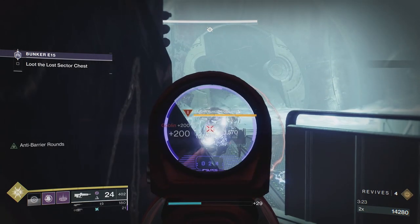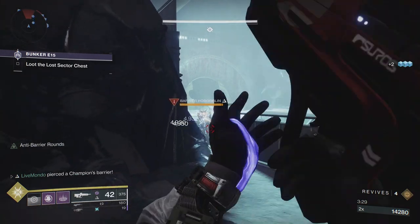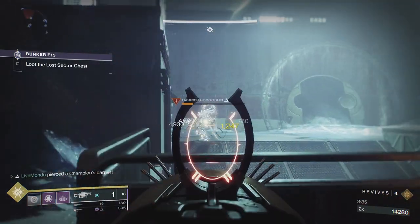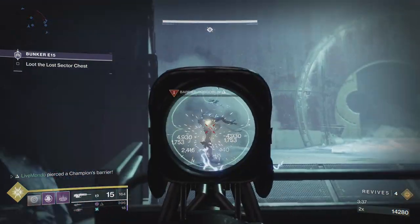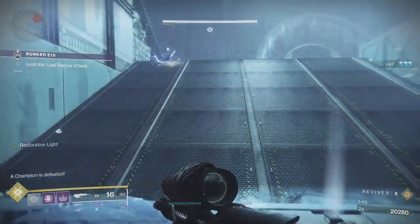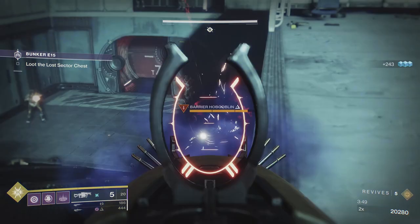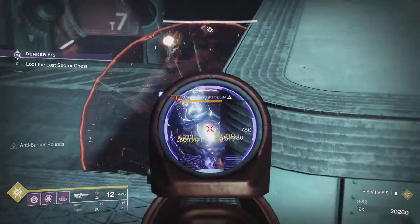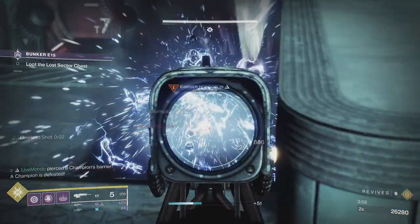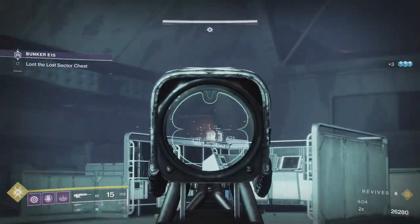I'm going to stick him again — it bounced off him. I knew he was going to shield again. If you miss breaking a barrier champion's shield, they will reshield almost immediately after unshielding, so just be wary of that. The cool thing about Attrition is it gives you health back, and it keeps giving you health back for a couple of seconds, so you can be a little adventurous when you've got it because it will heal you for the next three to five seconds.